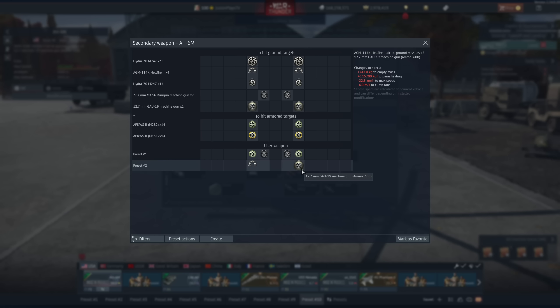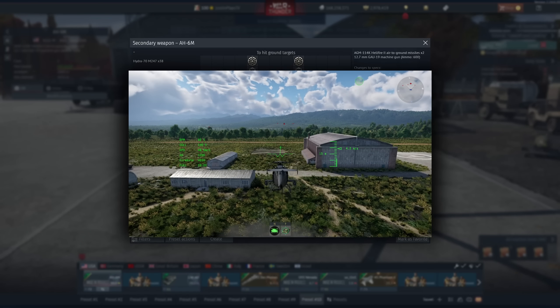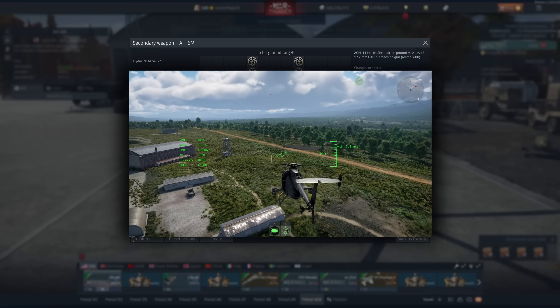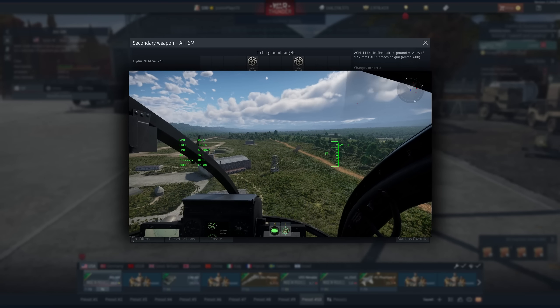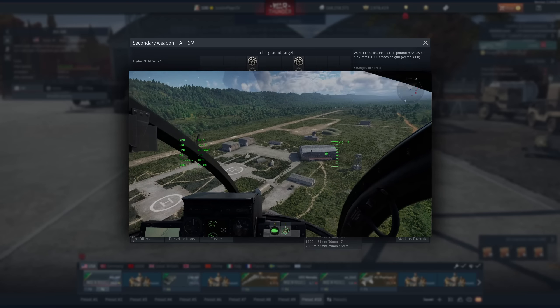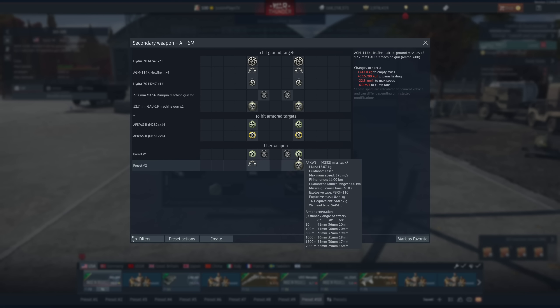We do have 12.7s which sound very, very nice. It sounds really good and I absolutely love it. You also get the laser-guided APKWS rockets and 7.62s. You can't really make a versatile loadout with guns and all this because of weight issues, but you do get Hellfires — they are the K models, which isn't that great.